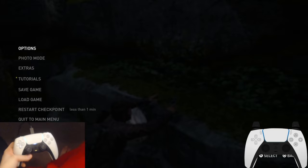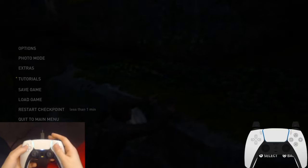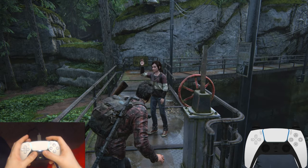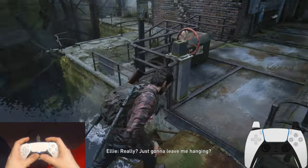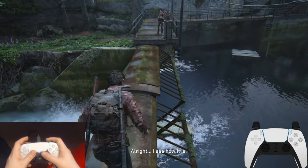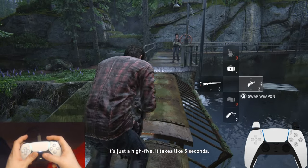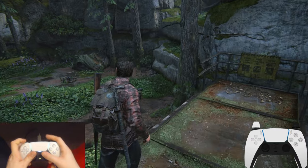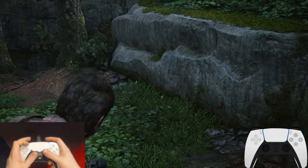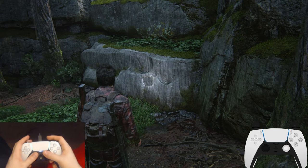The only thing you need to check is if your revolver is reloaded — that's the one gun that you need to verify. When you're waiting for Ellie to spin this, swap to the revolver and that's where you would do the reload. You have to make sure.